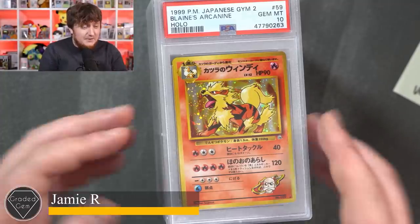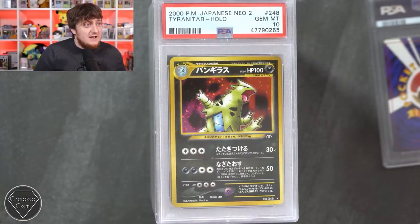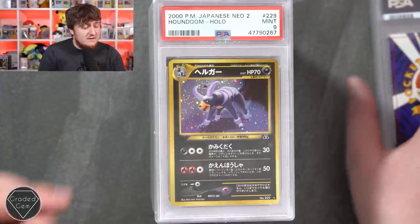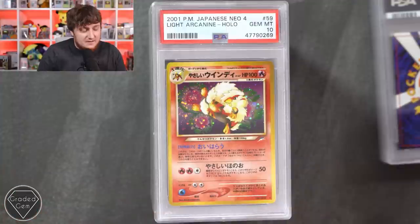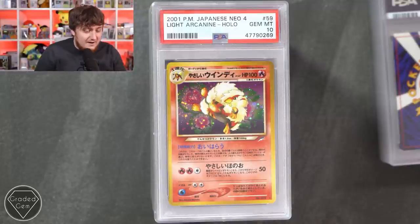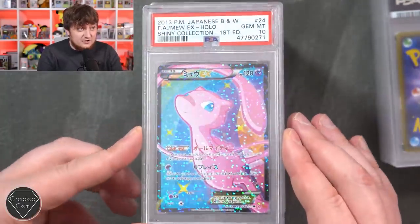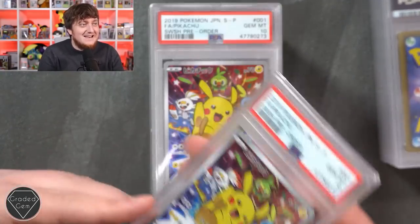Jamie, you're up next - last but not least. We've got a beautiful Blaine's Arcanine from Gym, a Jumpluff from Neo 3 mint 9, a Tyranitar Neo 2 gem mint 10, and Houndoom Neo 2 mint 9. We've got a lot of old WOTC cards here. Rocket's Moltres mint 9 - not a big fan of this artwork personally, I think the Blaine one looks so much better. But I am a big fan of this card - this is my favorite artwork ever - and it is a gem mint 10 on Light Arcanine. Congrats! I should really pick this up in Japanese. Leafeon EX gem mint 10, Mew EX - stunning card, look at that holo foil pattern - gem mint 10. Pikachu with Friends gem mint 10.